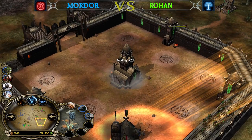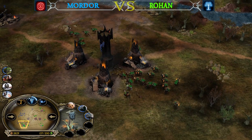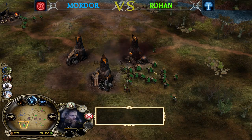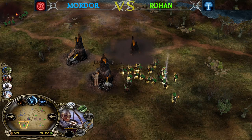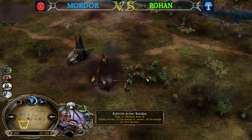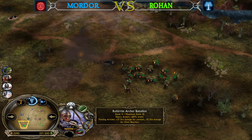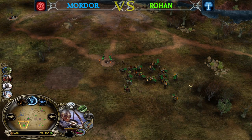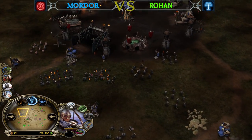The best choice for the Rohan player would be Cloud Break from the Spellbook. Legolas can also use Train Archers — the Rohirrim Archers are leveling up fast and will be much stronger at level 5 or higher, especially level 10, where one battalion can burst down a Nazgul from 100 to 0 within 2 seconds.